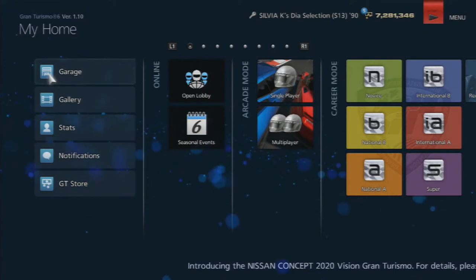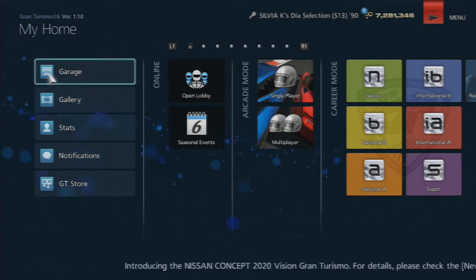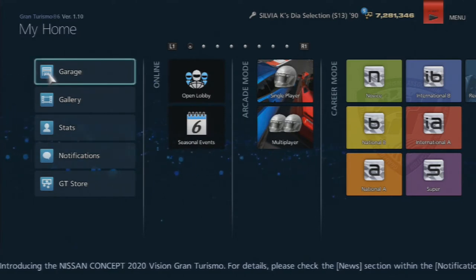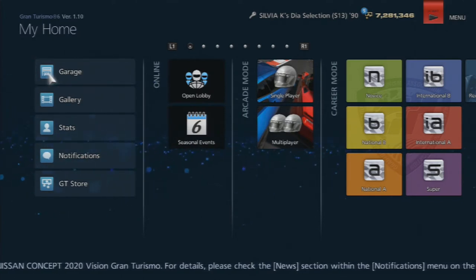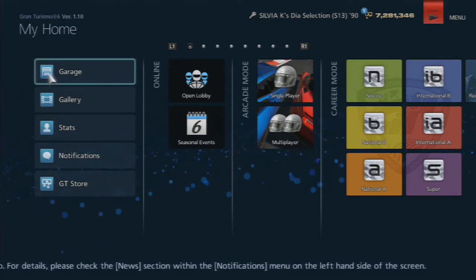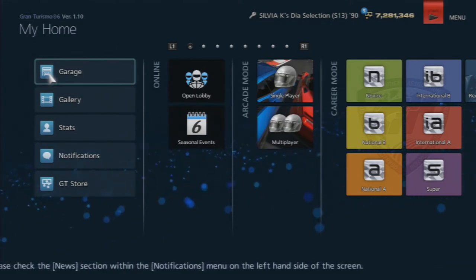Yo guys, what is up — this is Toss from Crossfade Gaming and I'm back today. We got update 1.10 for Gran Turismo 6. The first thing that might stick out to you is obvious: the two new Vision Gran Turismo cars, which we'll go check out now.